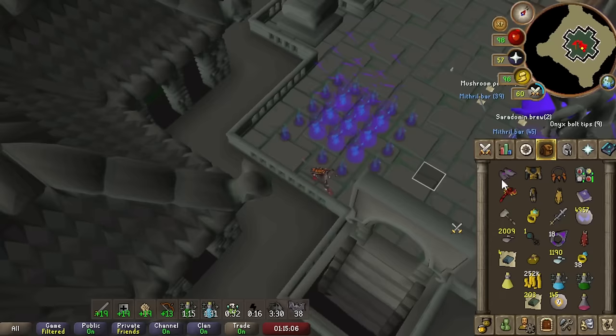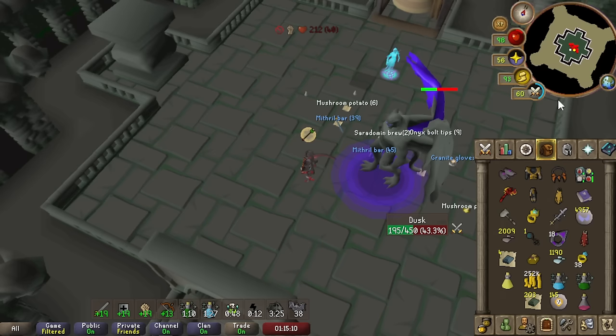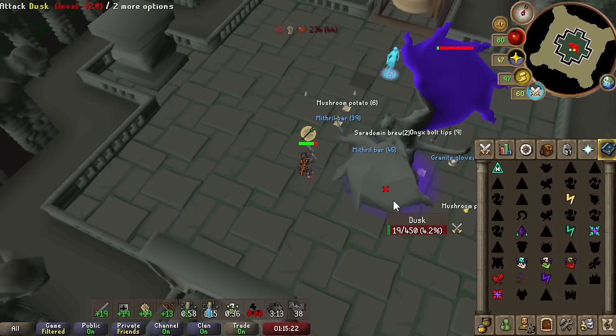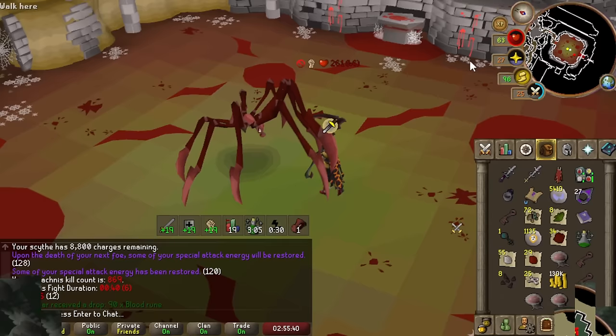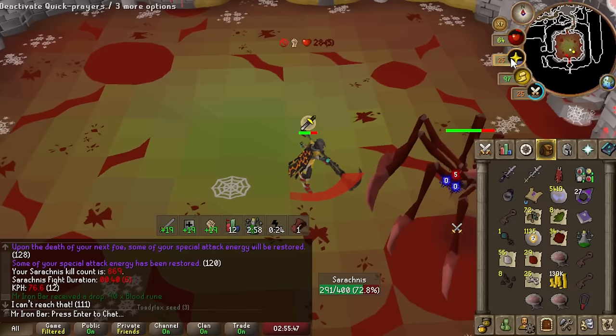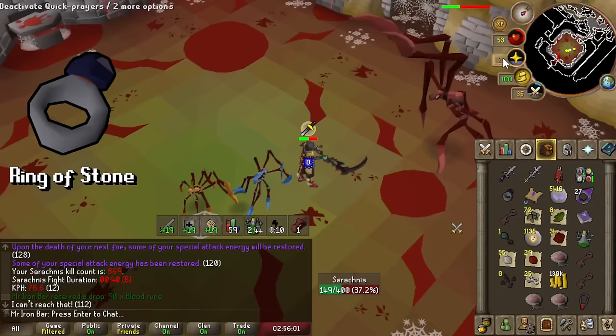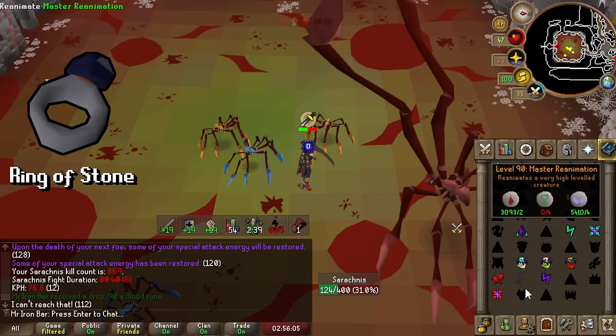Last Slayer boss with the Scythe is Grotesque Guardians. Scythe is disgustingly strong on Dusk, the melee part of the fight, and it's the best weapon for him. It's consistently powerful as he is naturally low defense. Keep in mind this boss is two bosses, so you'll still need to bring a good range switch for Dawn as you can only range that part of the fight. The second easy boss to cover is Sarachnis — Scythe is the best weapon here. I recommend wearing good hybrid armor like Masori or Karil's to tank the magic spider minions. Nowadays you can bring the Ring of Stone to skip the web mechanic, saving a lot of time per kill — simply put it on when stuck by the web and it will cancel it. Jagex probably knows about this but they don't seem to care, so go ahead and use it.